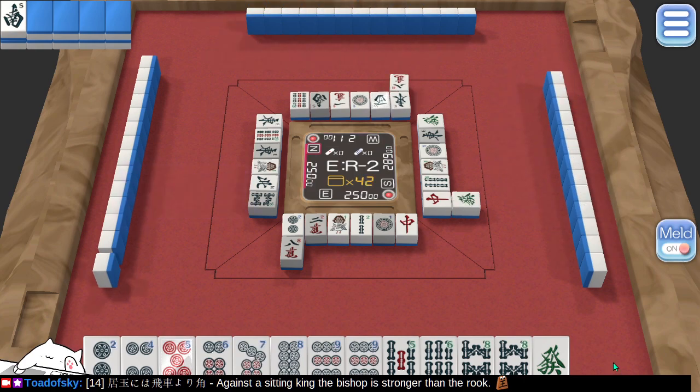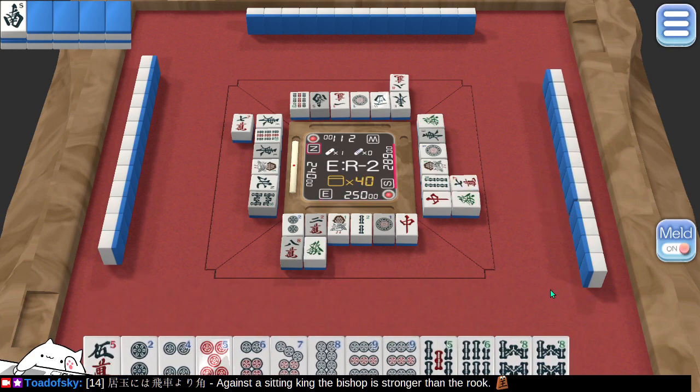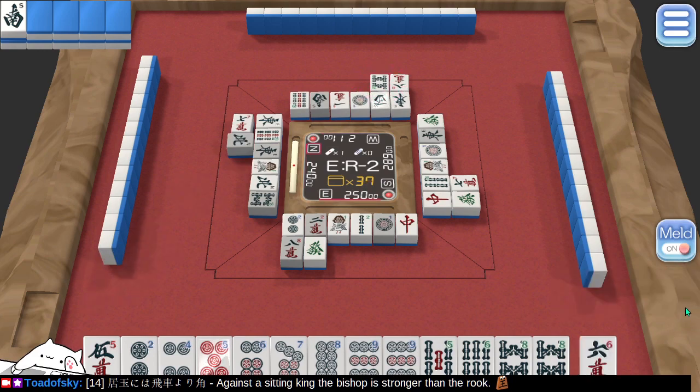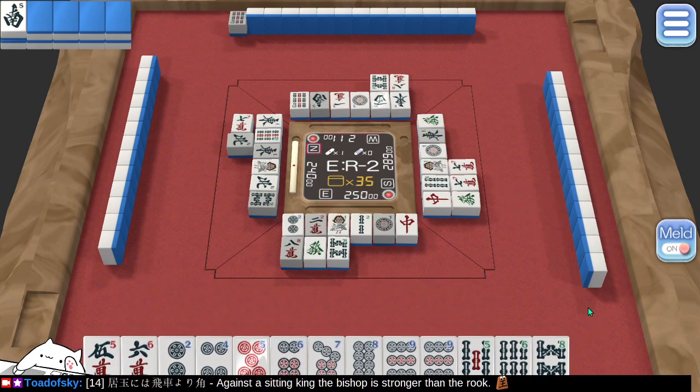Oof! Oh, that hurts. That's not what I wanted to see here. How many green dragons have been discarded? Two green dragons have been discarded — let's chuck a green dragon. Well, I don't want to chance things at this phase. I'm just more concerned about not losing than about winning.